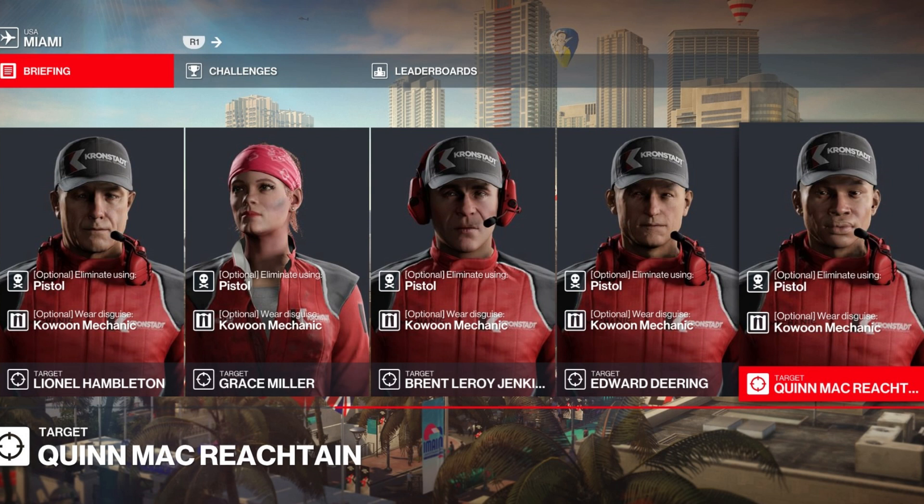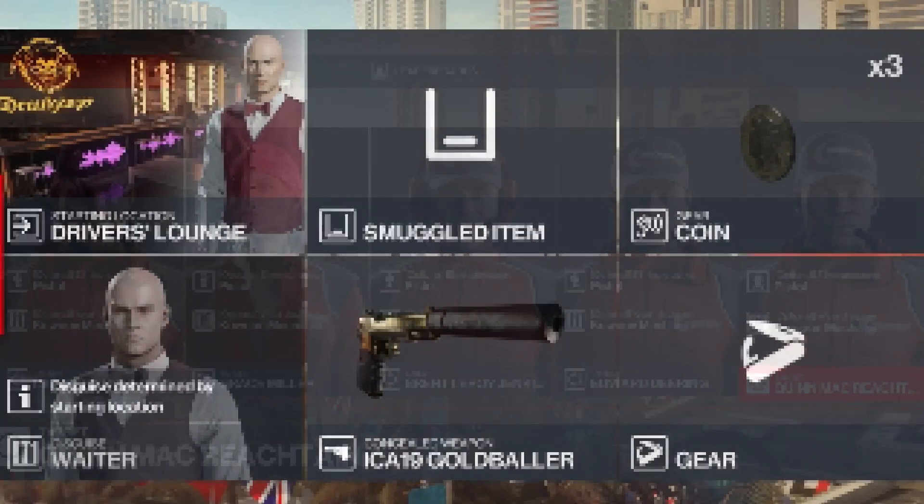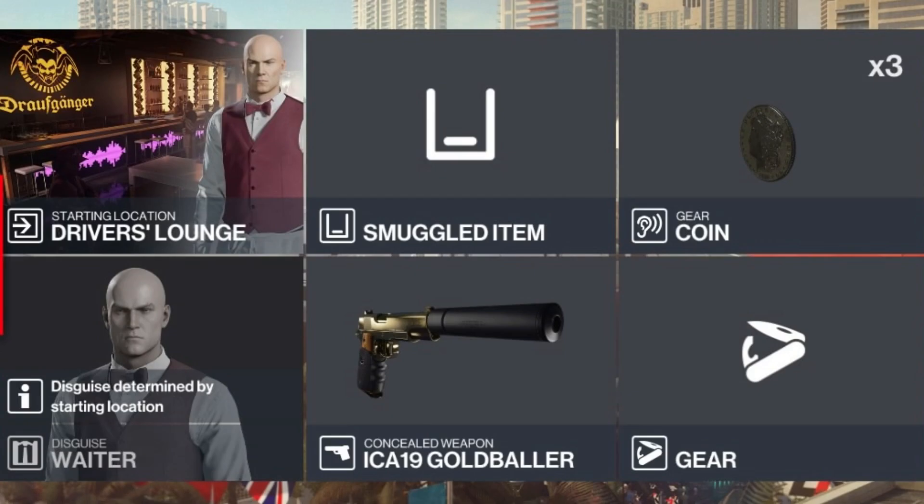Moving on to our targets: today we have five of them. All must be eliminated whilst disguised as a Kawu the Mechanic, and all with a pistol. For today's challenge we'll be starting as the waiter, and we're going to be bringing with us some coins and of course a silenced pistol.